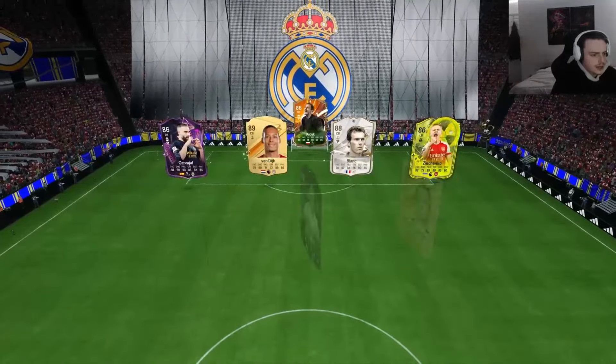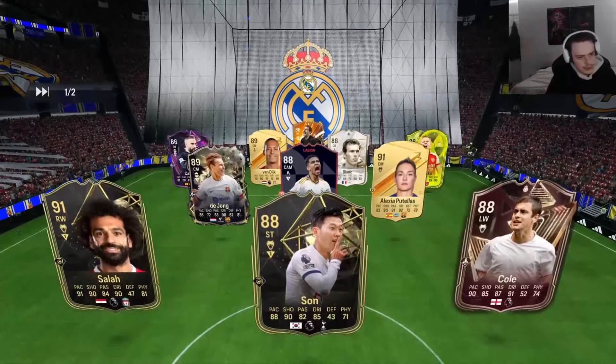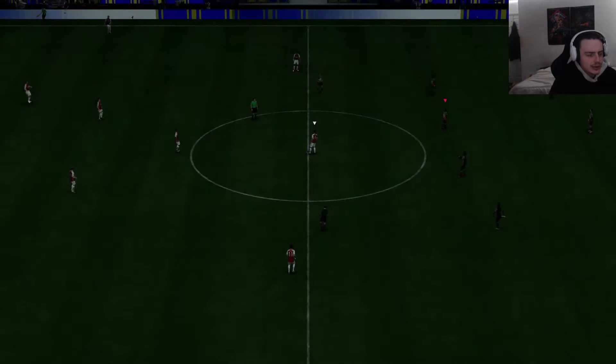We've got the opponent — looks like they have Patellas, De Jong, Bellingham, Son, Cole, Salah. Pretty nice team to be honest, kind of basic but you know, so is everybody's at this point. Let's see what we can do.